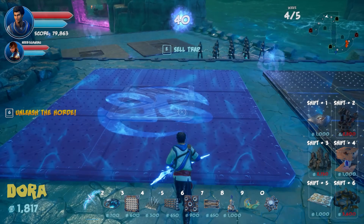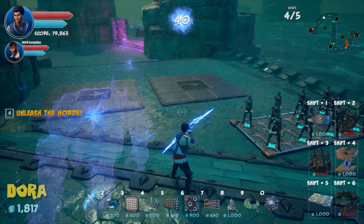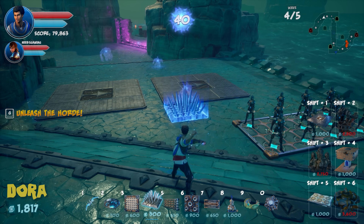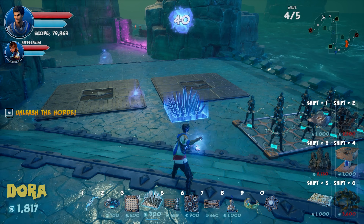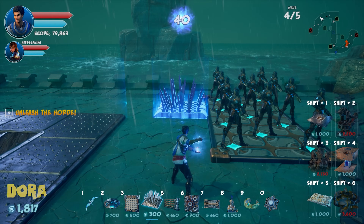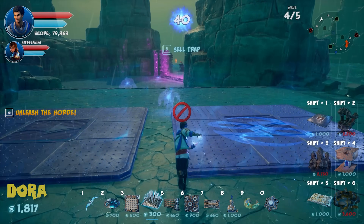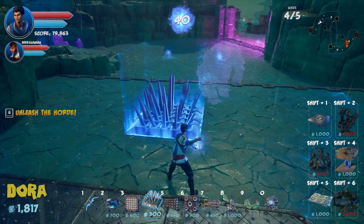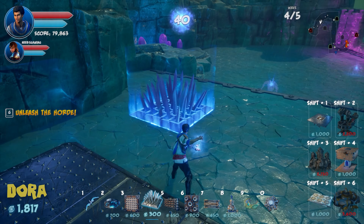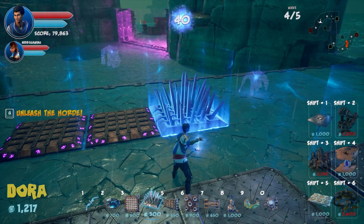Simon is 'disgusted' with Dralis's decisions but accepts people make poor choices. He predicts Dralis will end up a barrier guy eventually. Dralis remains skeptical given the cost.